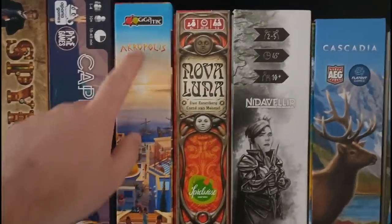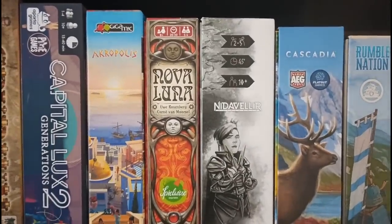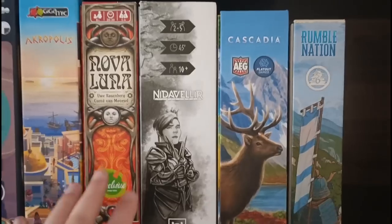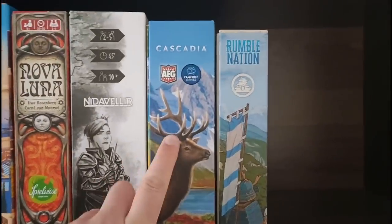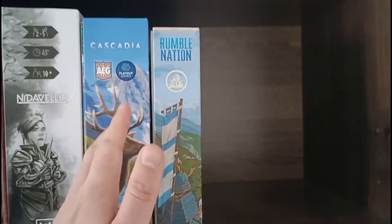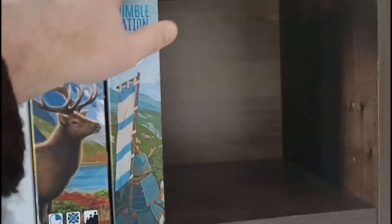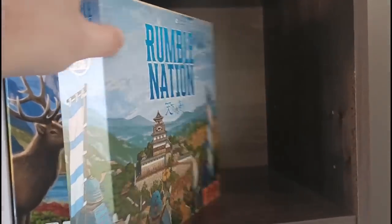Capital Lux 2 is absolutely outstanding. Acropolis was one of the big hits from 2022 for me — a very simple family weight tile placement game. Same goes with Nova Luna, a lovely Uwe Rosenberg puzzler that feels quite different to other games. Nida Valir, Cascadia, and Rumble Nation. If you watch my What's Hitting the Table content, you'll know I play Rumble Nation quite a lot. It's an Asian-designed game and it's so good, but sadly not widely available. If you can track down a copy, I highly recommend it.